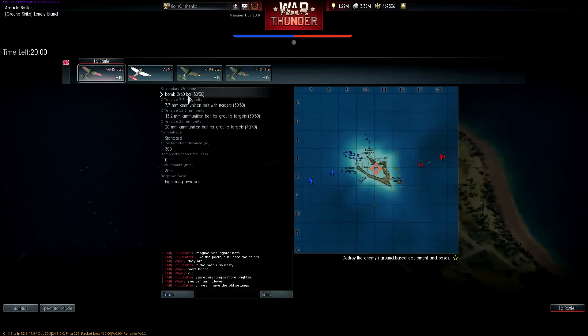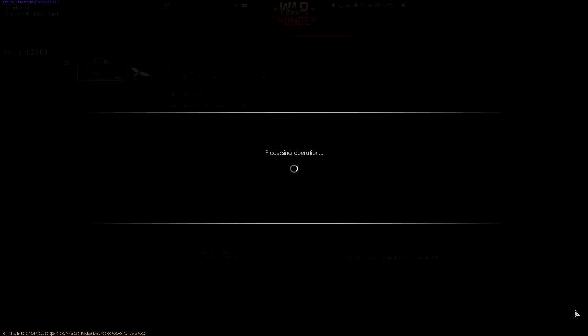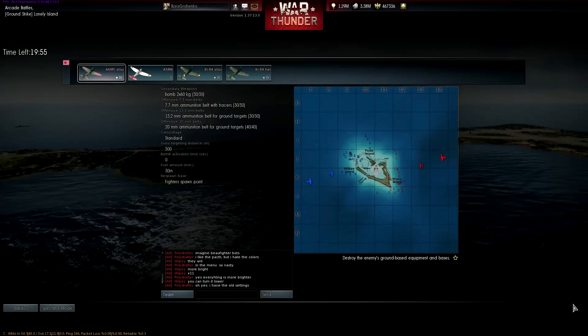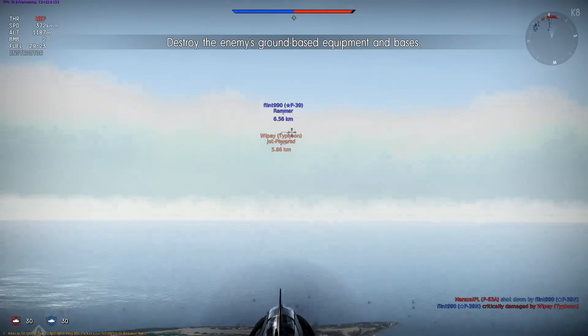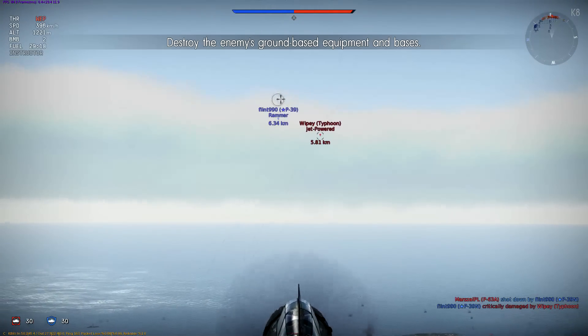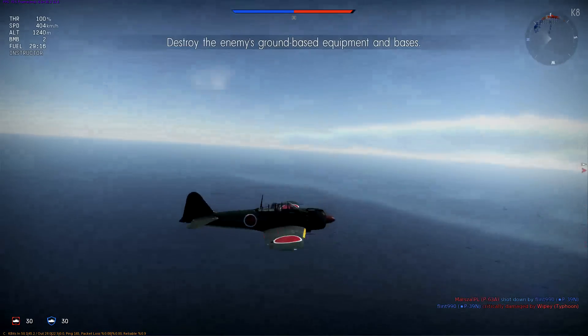So we have two 60 kilo bombs. This would probably work on lighter ships. We've got a P-39 — Premium P-39. And Mr. White B in his Typhoon.